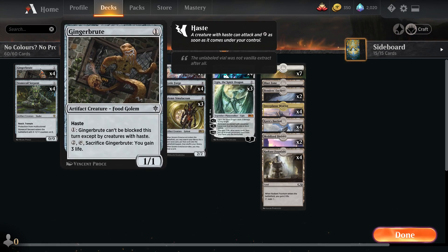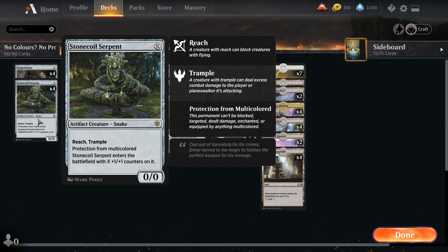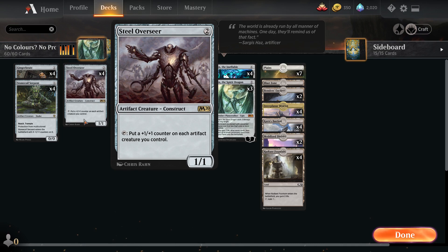Let's go through the deck. We're running four Gingerbrute - the best one-mana creature there is, it's an artifact and it can't be blocked, so I love having Gingerbrute on turn one. Four Stonecoil Serpent because it's still amazing - it's good at any time, especially against multicolor decks because it can block and has reach, which I really like against flyers. Four Steel Overseers since we are running artifacts - putting those counters on our creatures can really help us, making them bigger.